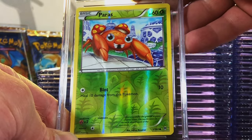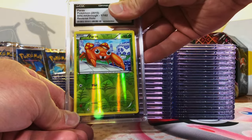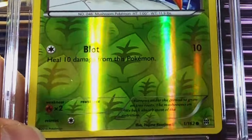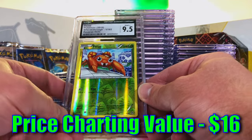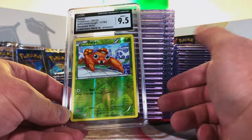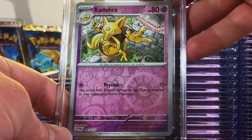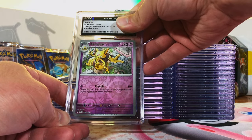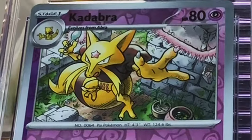Paras Reverse Holo Common from XY BREAKthrough — original 151, an XY card. I love a Reverse Holo pattern with the leaves on it. I'm gonna guess a 9.5. Nine-five! We are killing it — you know how I feel about my original 151, I grew up with these guys. Beautiful Reverse Holo. Kadabra Reverse Holo Common from Twilight Masquerade — thinking 9.5. Eight-five, no problem, won't complain. Cool artwork on this one.